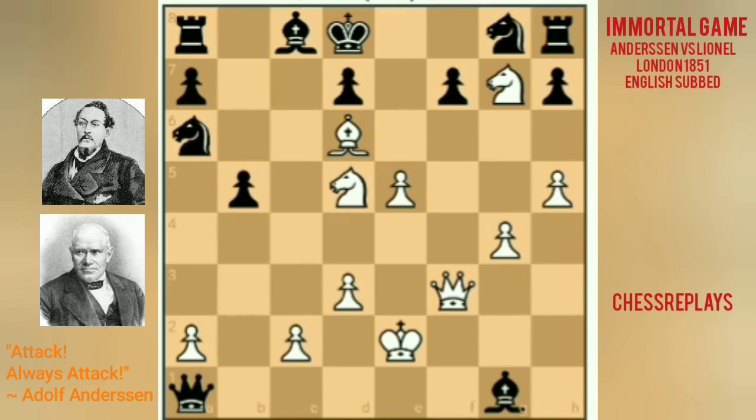The correct move is Queen f6, check — deflecting the knight on g8 that was protecting the e7 square from mate. So the knight plays f6 and Bishop e7 is checkmate. It is truly an immortal game because of this position. The Black king is mated in the center with only three minor pieces — the bishop on e7, the knight on d5, and the knight on g7. In 1851, it is remarkable that they could create such an imaginative position.